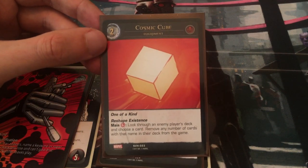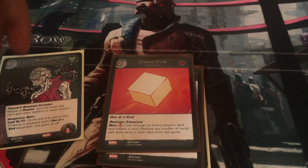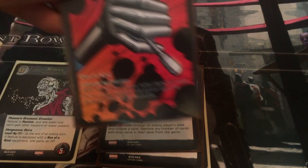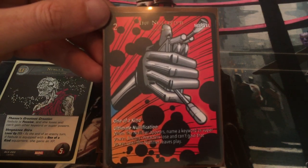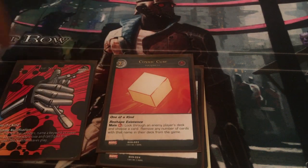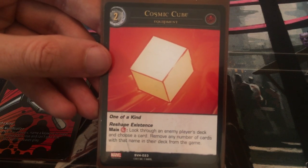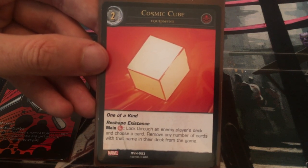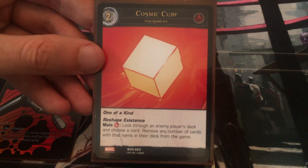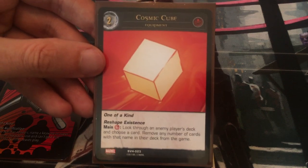Next one is the Cosmic Cube — note this is a Hydra equipment. Nebula is a villain, so you'll need some Hydra characters in your deck if you're going to use the Cosmic Cube. That's another reason the Nullifier is good — it can be played without any team affiliation, just the Marvel stamp, and Nebula is of course Marvel. The Cosmic Cube is one of a kind: Reshape Existence — for a skill, look through an enemy player's deck and choose a card, remove any number of cards with that name from the game. It's a great power, but it's not going to help you protect Nebula at all.